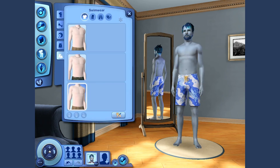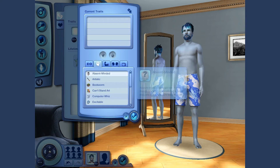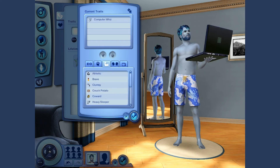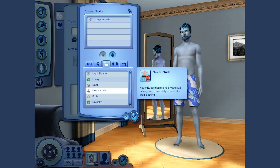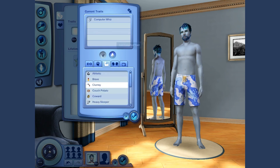So let's go for the personality stuff here. What I normally like to do is get one of the main traits and sort of work with that. For the mental traits, I like the idea of him being a computer whiz — let's do that, that makes sense. Athletic? I wish. Brave? Definitely not. Not unlucky or neat or never nude slob. Let's make him clumsy — that makes sense.